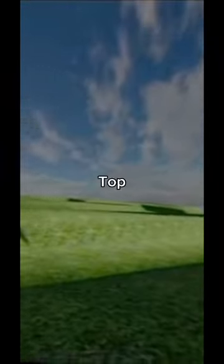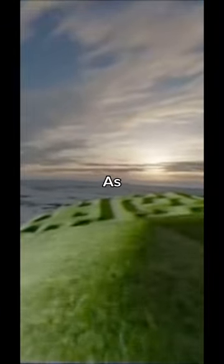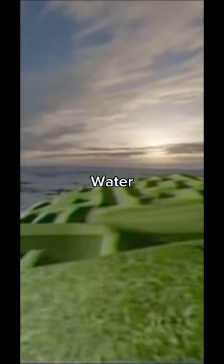Backrooms Level Negative 729 looks strangely real and gives the impression that the Wanderer has escaped. It consists of a grassy maze similar to Level 0, with a blue sky. Once you escape the maze, you will find yourself on top of a hill. From there you can see the maze as well as the sky, sun, and water.